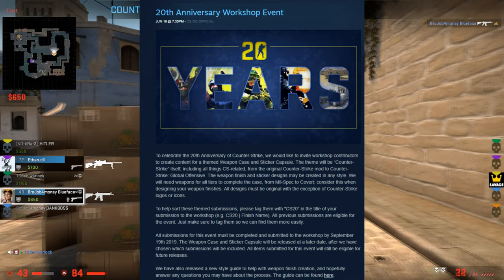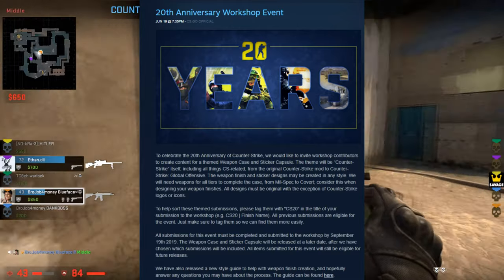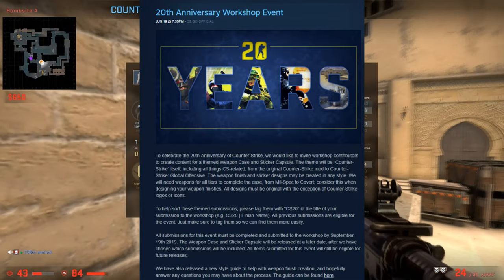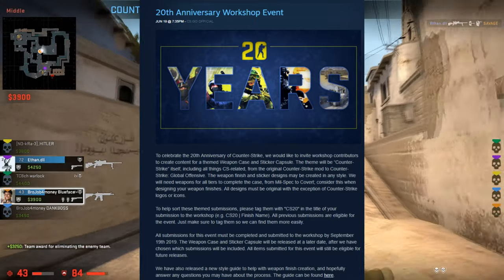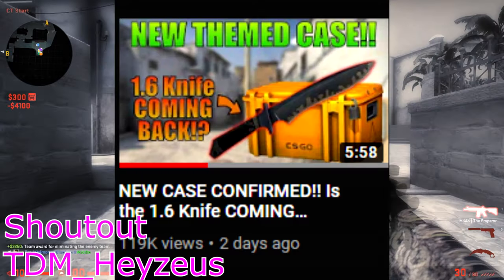The date is also released: all submissions for this event must be completed and submitted to the workshop by September 19th, 2019, and the weapon case and sticker capsule will be released at a later date after they have chosen which submissions will be included. All items submitted for this event will still be eligible for future releases. You guys probably already know about this though.